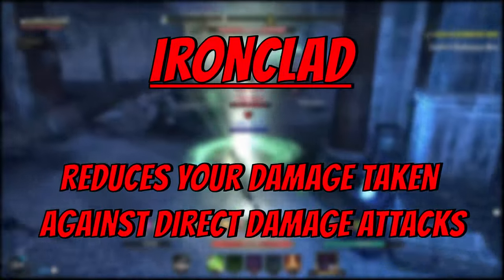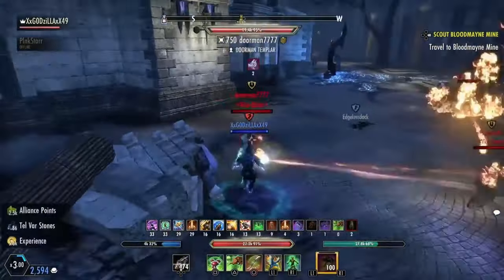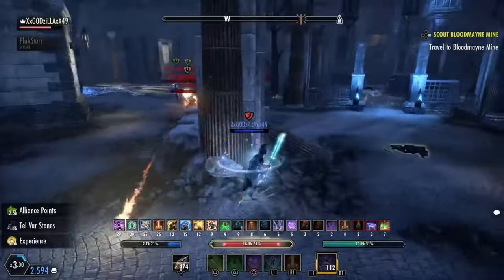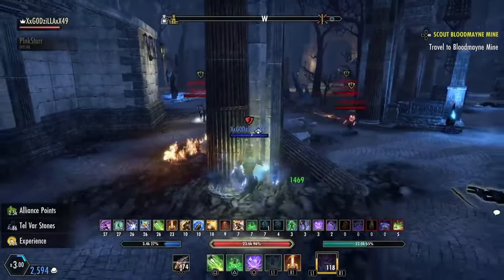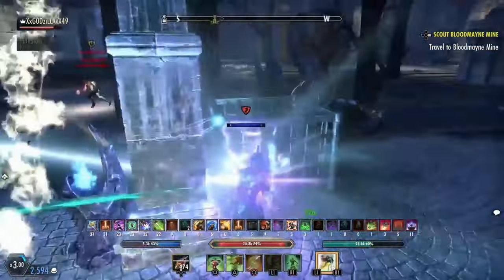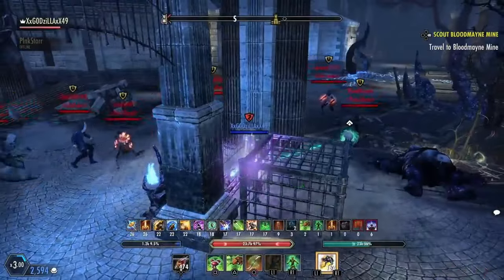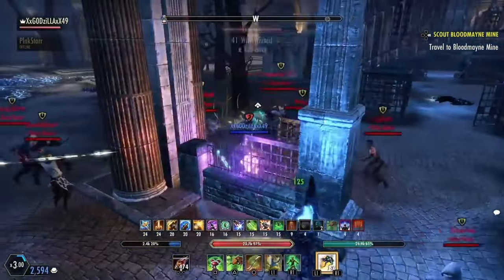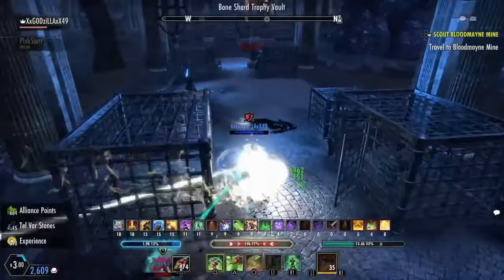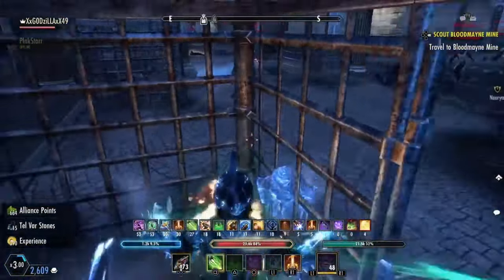For the next one, we have ironclad. This reduces your damage taken against direct damage attacks. This CP spec is very, very important for PvP. I run 81 into ironclad as most damage in PvP is direct damage. This reduces your damage taken by 24%, which really helps your tankiness. Direct damage is any damage that hits in a single hit, whether it is instant-cast like swallow soul or light attacks, channeled like dark flare, or an AoE like proximity detonation — this is all considered direct damage.